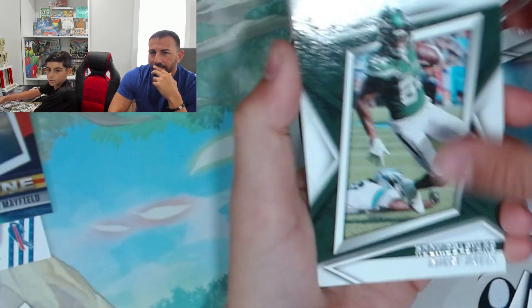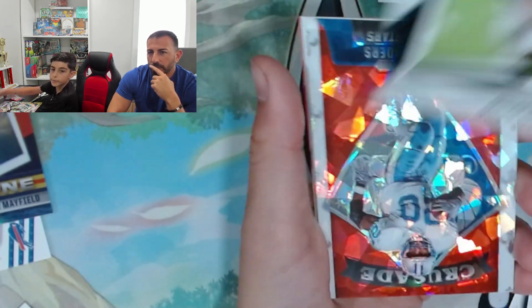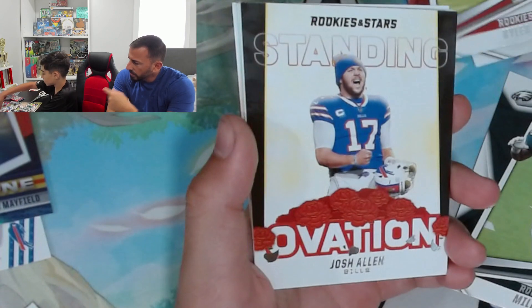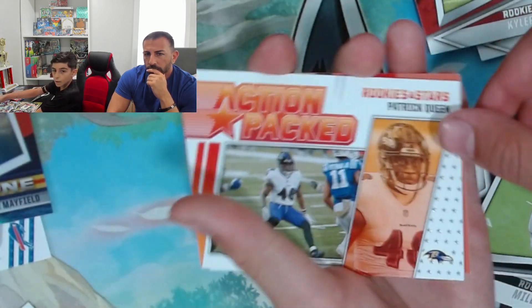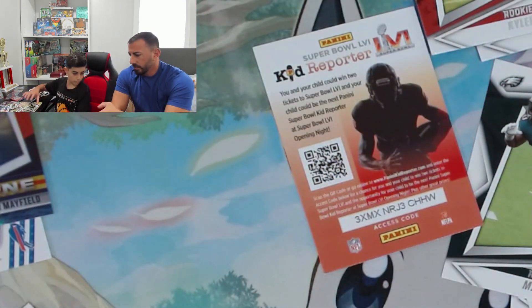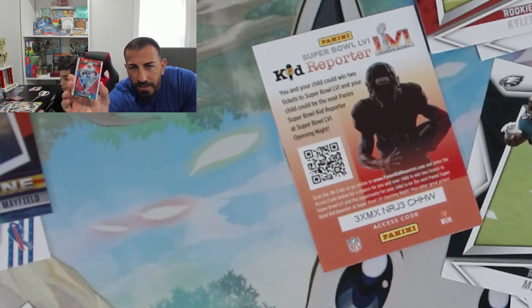That middle pack I took from you had that patch in it — yeah, I know, I'm so pissed. You ruin it when you do that — let us look together. DeAndre Swift, Mark Andrews, Darren Waller. JJ Watt, Mark Andrews — oh that's a nice card. Crusade Barry Sanders — put that over there, don't mix it with the others. Standing Ovation Josh Allen, action-packed Patrick Queen, Zach Wilson. Barry Sanders — that's a badass card, that's a sweet card.